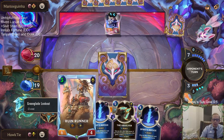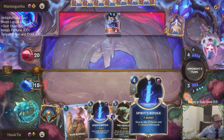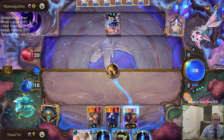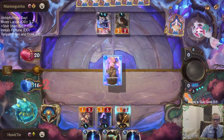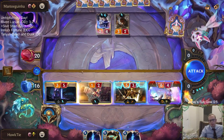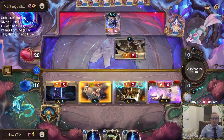I definitely wish I had one more mana so I could play Ruin Runner and Spirit's Refuge. That just gets rid of the spell shield. So I go with the safer play.